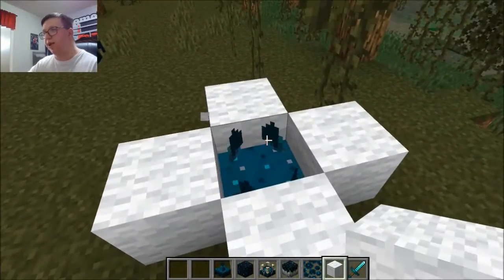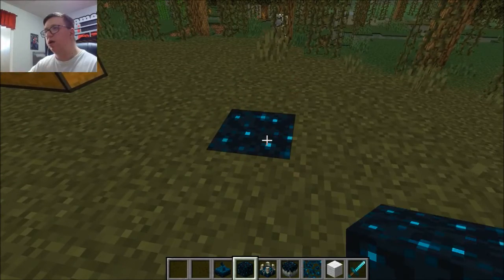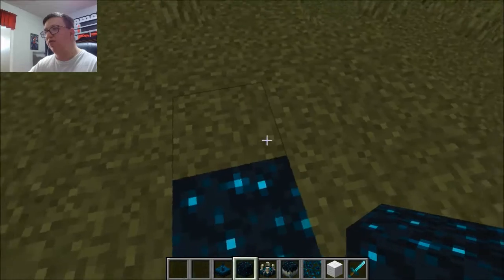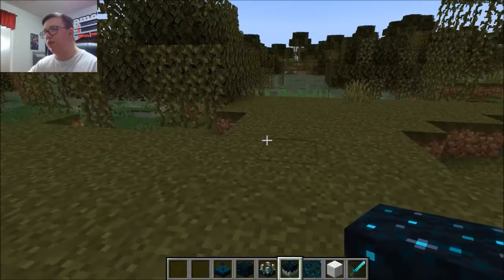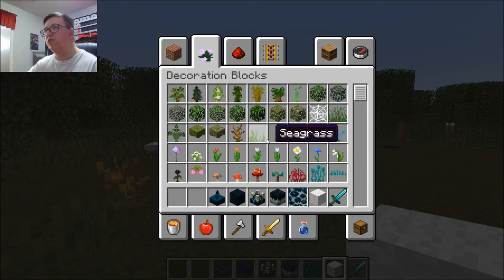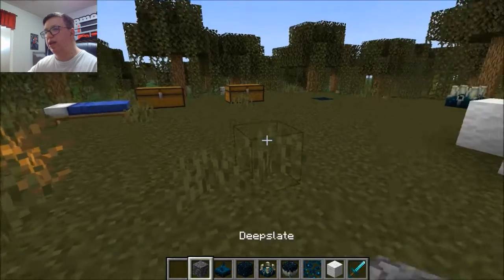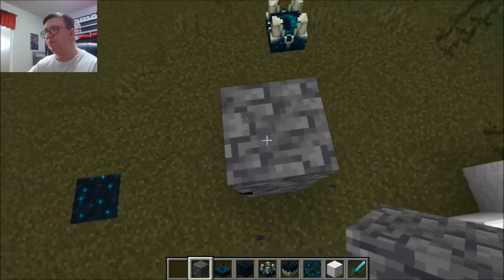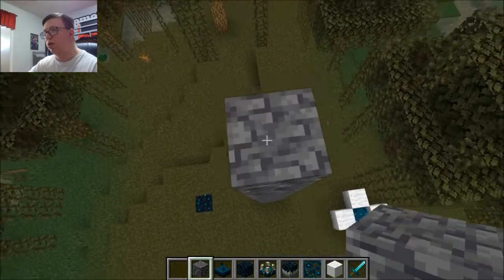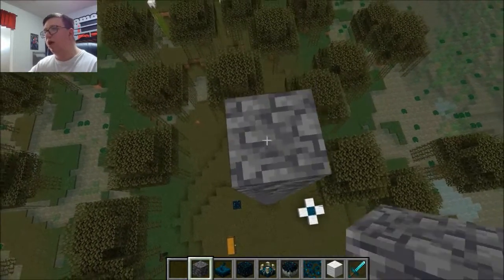The Skulk Sensor is also a redstone component. Moving on to Skulk — this is the stuff that comes onto the ground, it takes over everything. To show you how you get it, I'm going to pillar up a little bit using Deep Slate, enough where a mob will die.